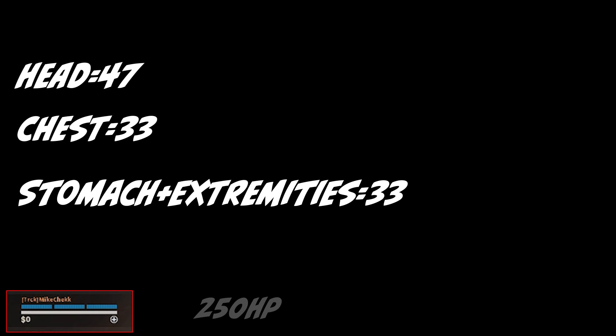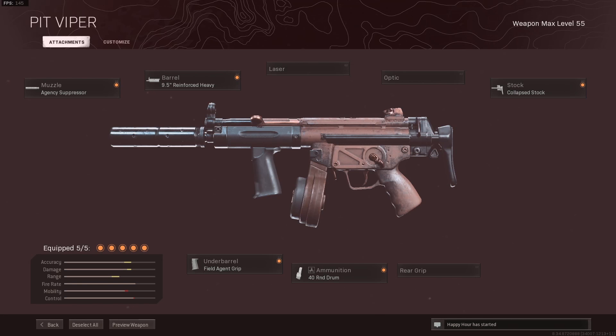For the damage stats for this weapon, it hits 47 to the head, 33 to the chest, and 33 to the stomach and extremities. This is always in reference to a full health and full shielded player, bringing him to 250 HP. For my attachments, I have the Agency Suppressor for the muzzle, the 9.5 reinforced heavy for the barrel, the collapsed stock for the stock, the field agent grip for under barrel, and the 40 round drum for the ammunition.